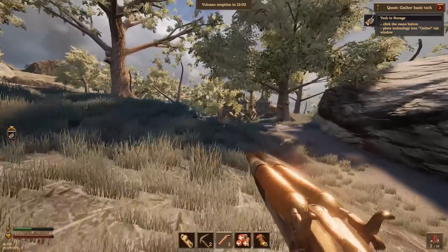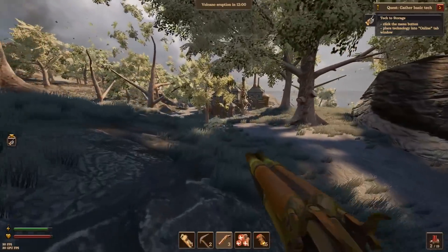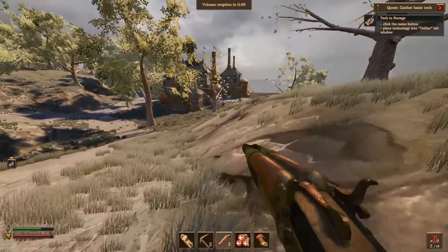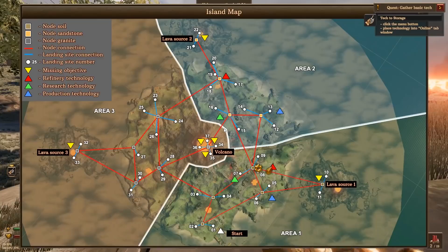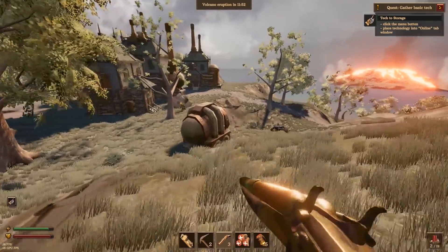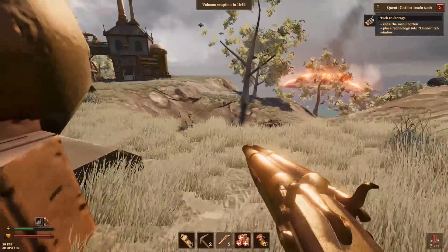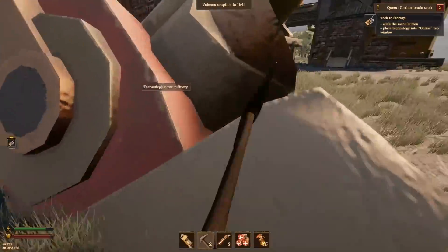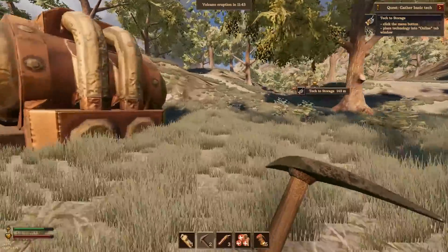Do turrets have ammunition? They do, but they hold a lot of shots. I'll check it next time we're back in, but you can have quite a lot of ammo before you run out.